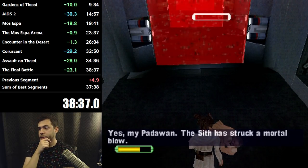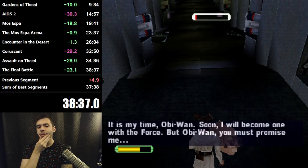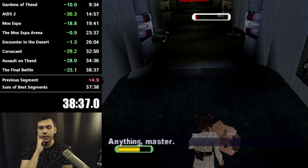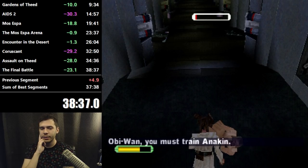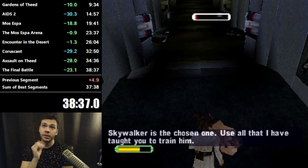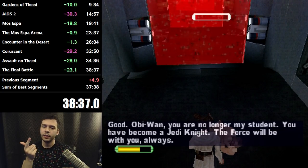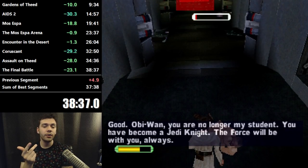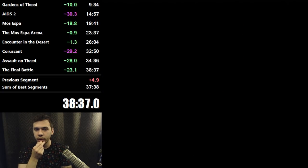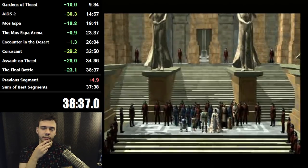That is Star Wars Episode 1: The Phantom Menace — a deathless and saveless run. With saves for a marathon's sake, this is about a 48-minute estimate. On average it's like a 44-minute run with saves, and with voices on it's about a 44-minute run. Without voices on it's probably like a 42-minute run — voices actually add a lot of time. But it's kind of worth it in my opinion.